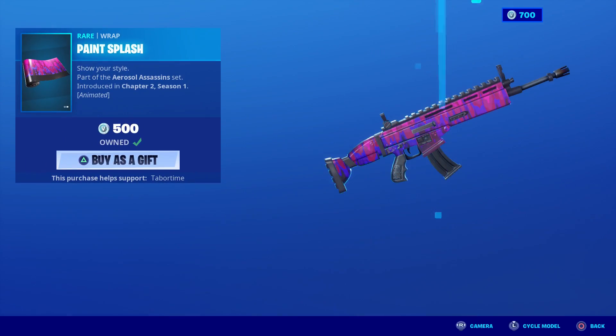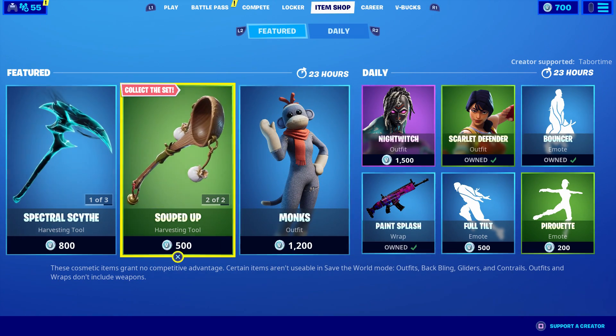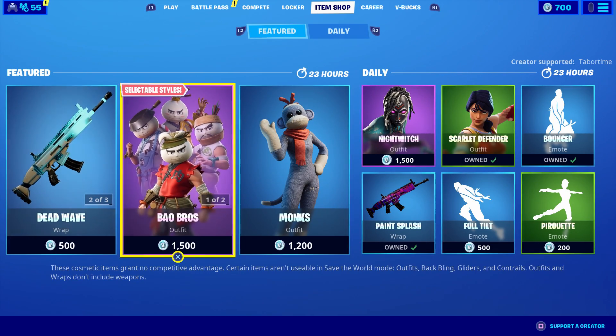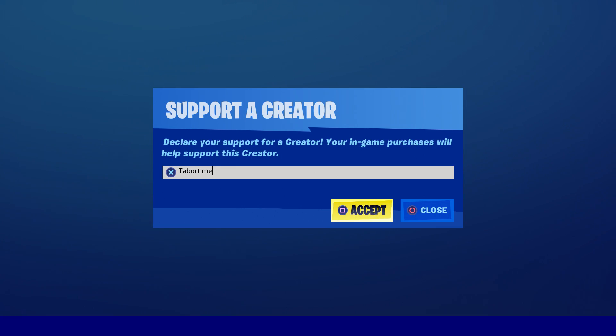Last but not least, we've got Paint Splash — I won this, yes I won this in a tournament. I like it. I think this is Complex's skin, who has not been in the item shop yet. All right, that's all there is to it for this item shop, Jackie — not too bad. Old Night Witch skin back, Bow Brothers, Monks, Deadeye — not too bad. Hopefully you guys enjoyed this video, a like is always appreciated, and don't forget to use my supporter creator code, which is Taper Time.